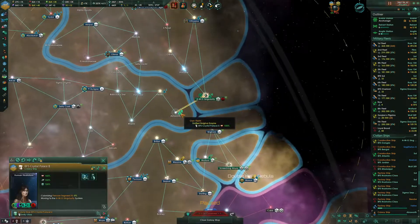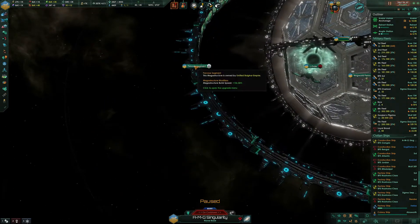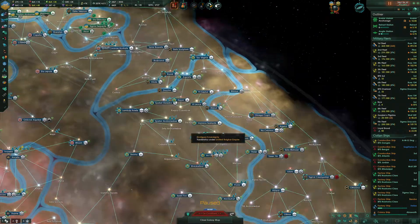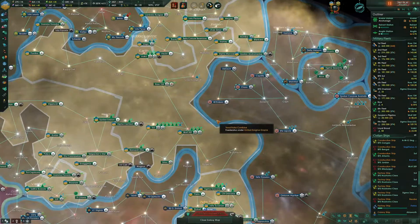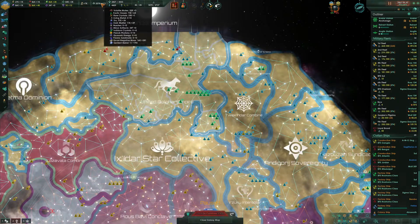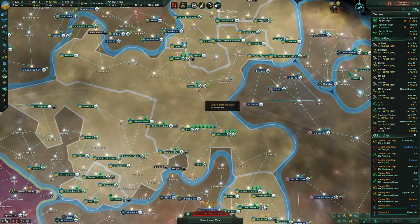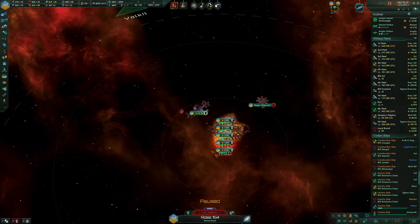We're about to colonize the Ringworld on the Penrose Sphere. We're about to finish the other segment and then we'll send the colony ship over there. Once that's done, we're going to have to probably start building another Crystalline Megabore.